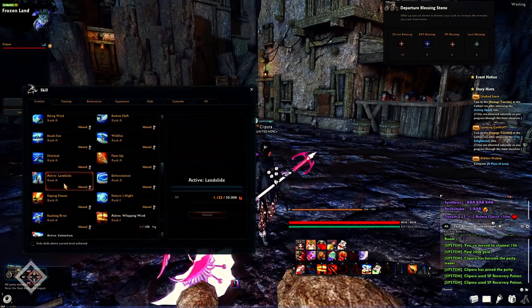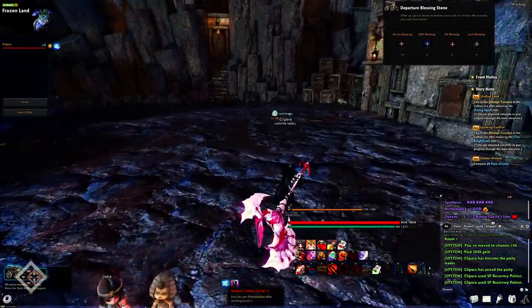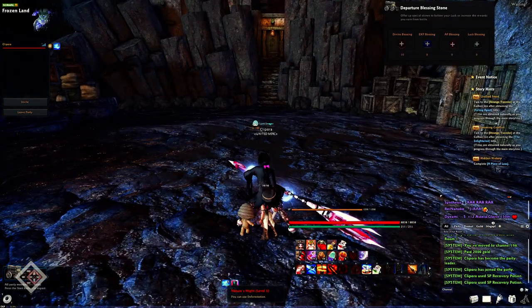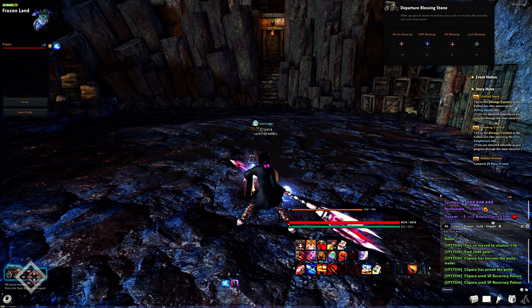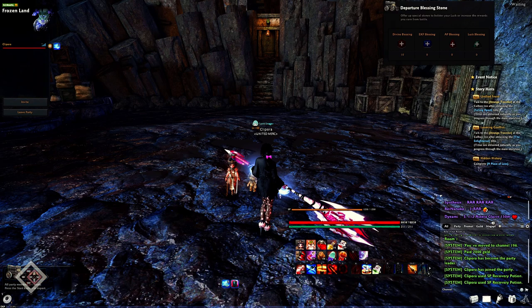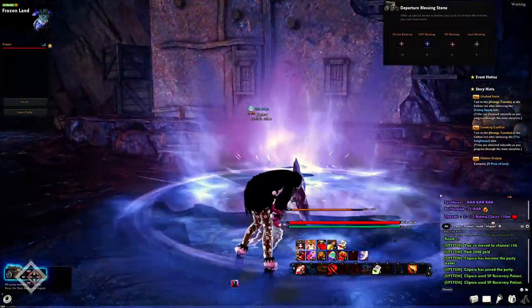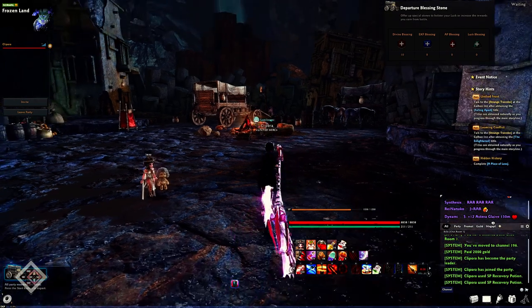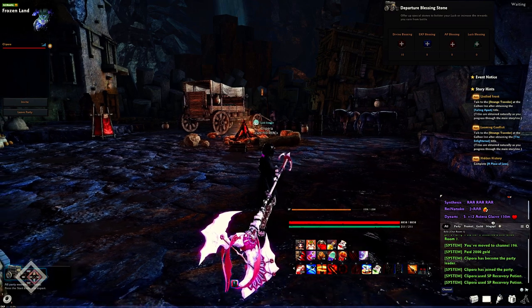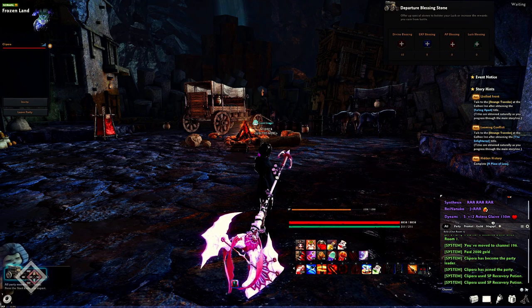The next skill is Landslide. Landslide can only be used out of Deforestation. Let me get level 5 of Nature's Might to demonstrate. Just like Deforestation, Landslide is also your block — it can block and do damage. Landslide has the same properties as Deforestation: you can block all incoming hits during it, and if you time it right you get increased damage. Here's the animation. You can block throughout all of that. If you use Deforestation too early or too late, you will still take damage and be knocked out of it.